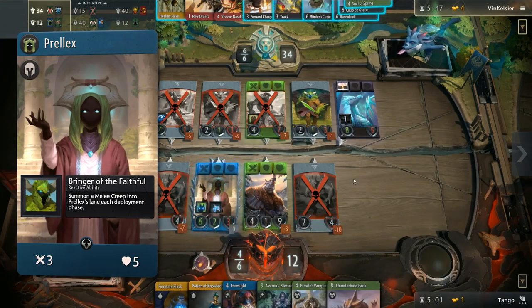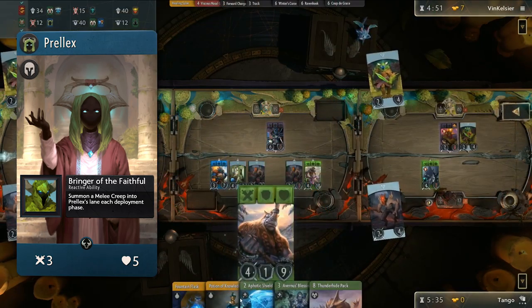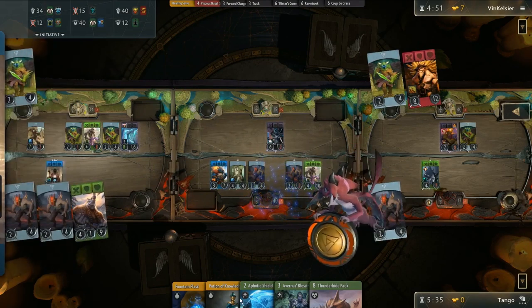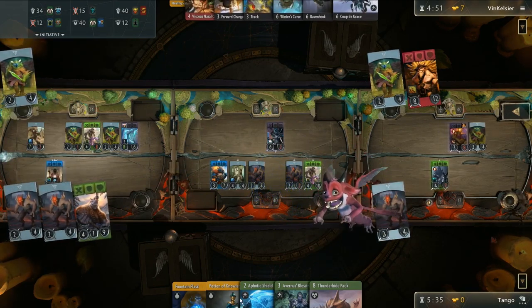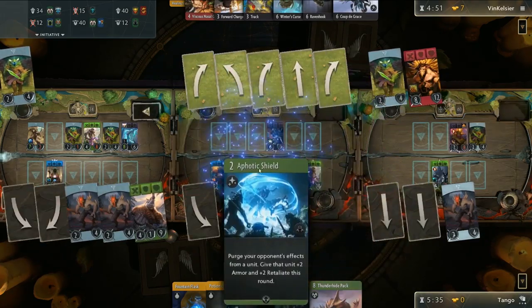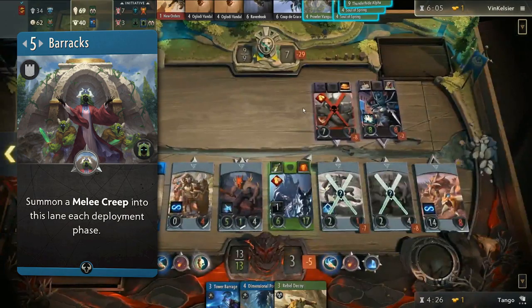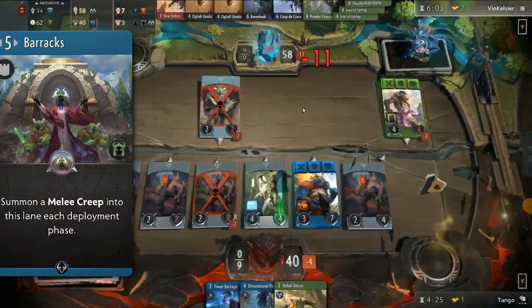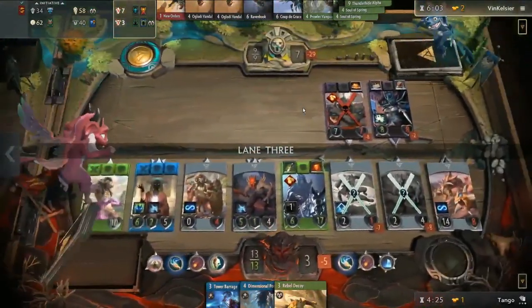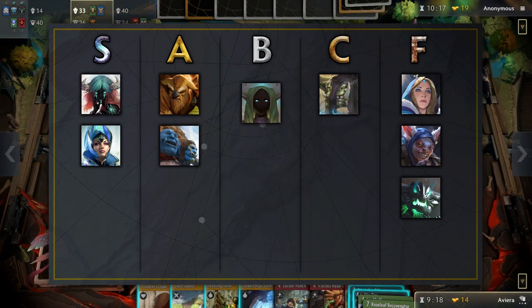For a blue hero, Prellix has pretty weak stats, but her ability to summon a melee creep into her lane could possibly have her count as a 5-9 unit. Even so, she is more of a support hero than anything, and you will need to put her in a lane with something stronger to keep her alive. Her signature is a 5-mana improvement that summons a melee creep into that lane every round — very strong, and can also get snow volley if you start stacking multiple barracks on their own or with Prellix. A strong ability and signature, but with the weak stat line, Prellix cannot be put any higher than the B tier.